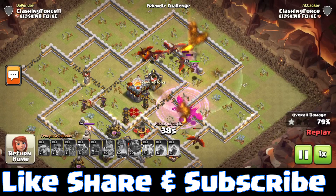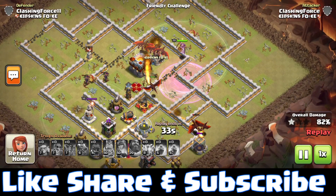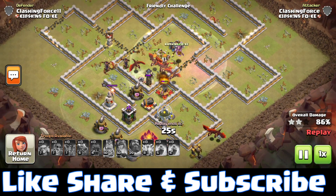Here comes the raid spell and Grand Warden ability, which easily eliminates the single target inferno tower. There goes the town hall for the second star. Now there's nothing left — let's see the remaining in fast forward.